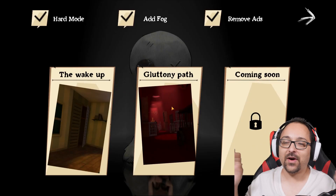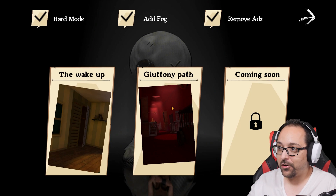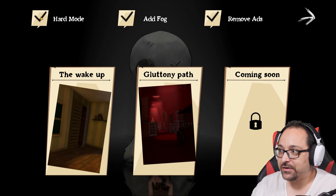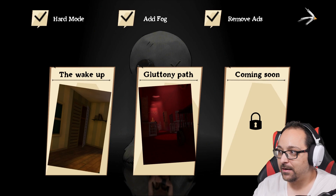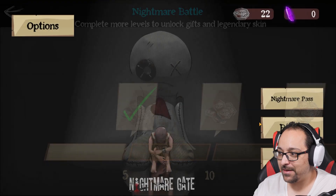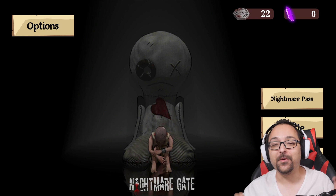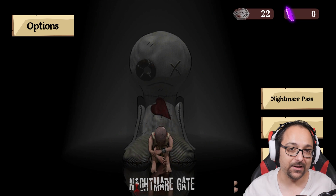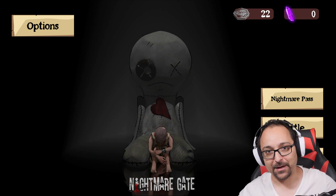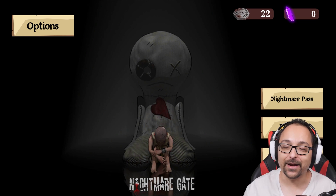So that was the full thing. I didn't realize this at first but Nightmare Gate is a game that's going to keep on continuing — as you play, you unlock more chapters as they develop them. That was interesting — it's very different from other mobile horror games. We still have a hard mode, add fog, and other different things. I need to try the battle mode — I'll do that in a different video. But this was the full story mode as it currently stands. In the future they're gonna have more updates and different chapters will unlock, just like other previous mobile horror games. Anyway, hope you guys liked it — if you enjoyed this video give it a like, thank you for watching and I'll see you in the next one.